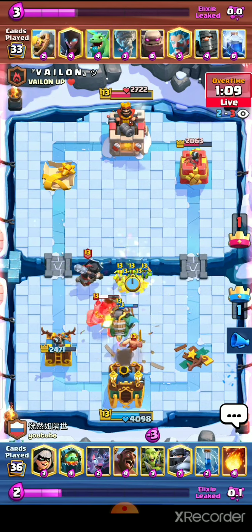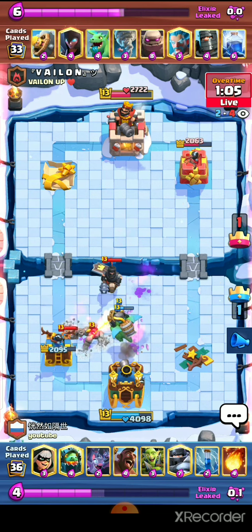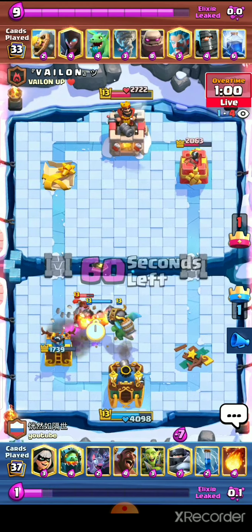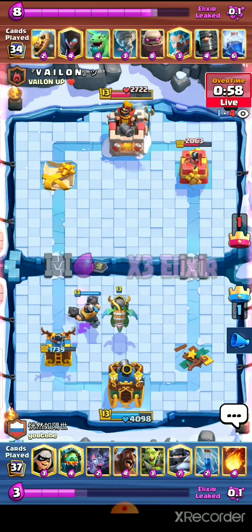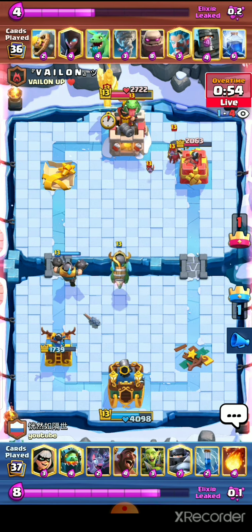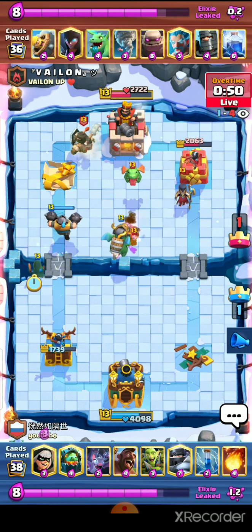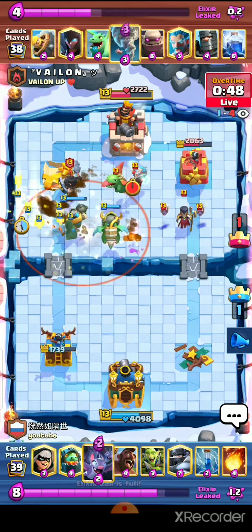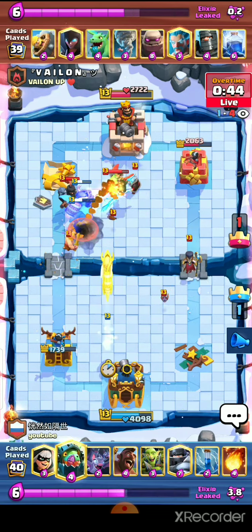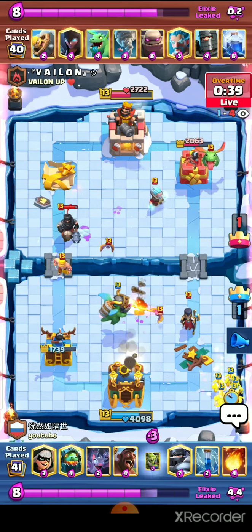We need to drop the Goblin Gang to distract the Dark Prince. We need something for the Dark Prince — let's see, we drop the Mega Knight. It could be a good play; maybe we go for the three crown here. If the opponent is spamming the right side we can go to the left. The unfortunate timing for our Bats because the opponent's tornado came at the same time.